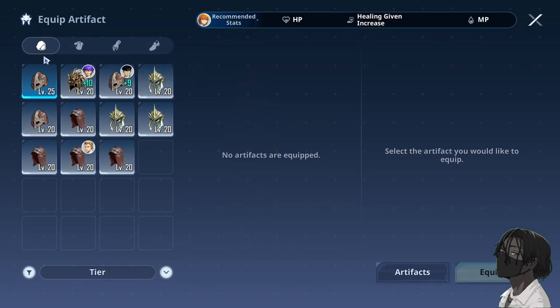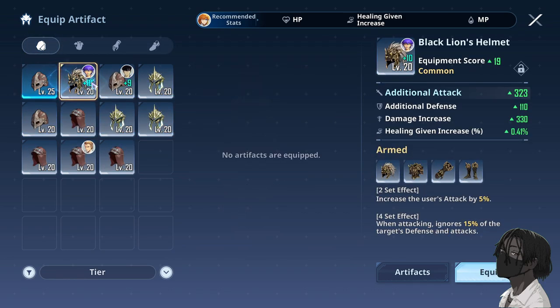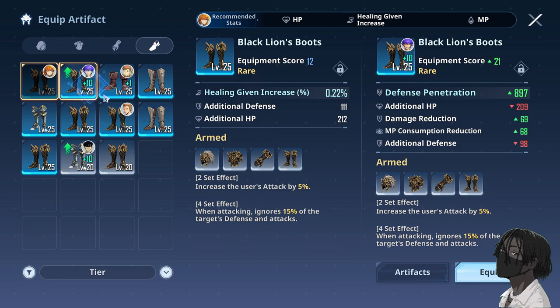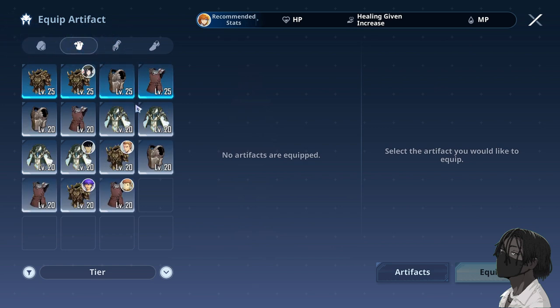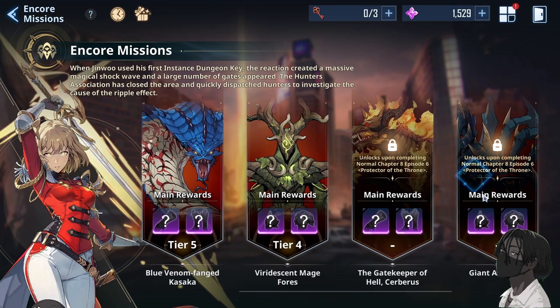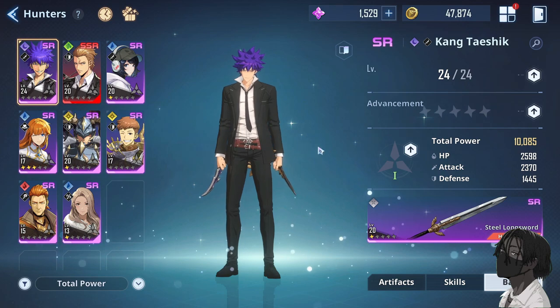When you get gear, make sure it's gear you're actually going to use. The helm can roll attack percent, additional attack, and HP. Boots can roll defense pen, healing given, HP, and crit damage. These are the four main gear sets available now — Heart of the Gloves, New Hunters, Holy Gloves, and Black Lion set. I think once you beat chapter eight, completely new sets will open up. When gearing hunters, make sure they're hunters you'll actually use.